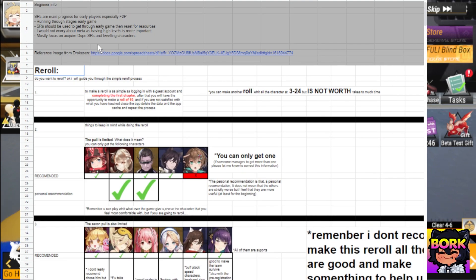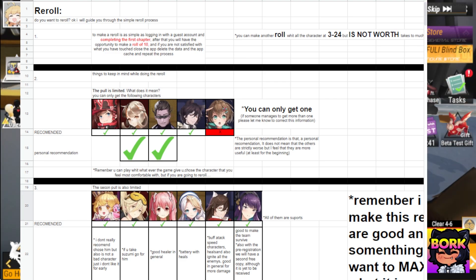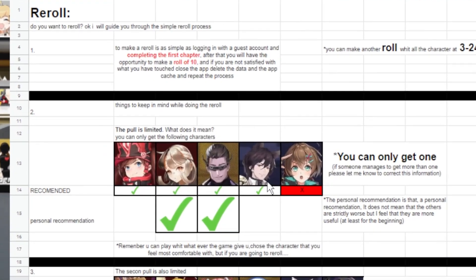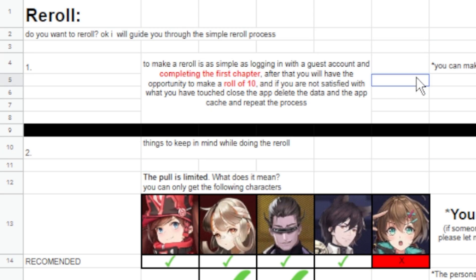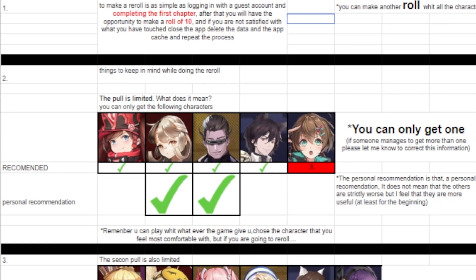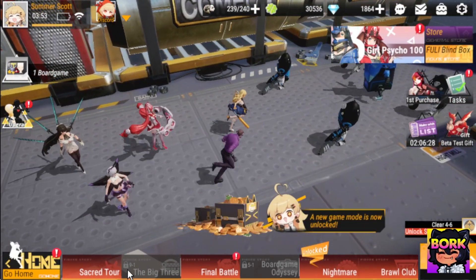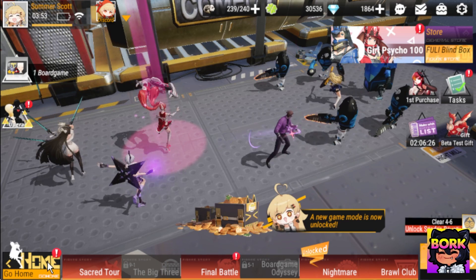If you jump here into my notes, this is actually all by Drakeson. He is going to be one of the players over on the official Figurine Fantasy Discord. He's talking about the re-roll right here. Essentially you get to chapter one, you get one ten-pull — aim for these characters. I just want to cover it really quick in case you want to do that. But in my opinion, there's no point in re-rolling in this game because you're going to need dupes in order for them to actually stand out.